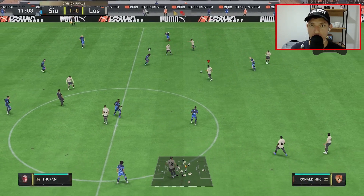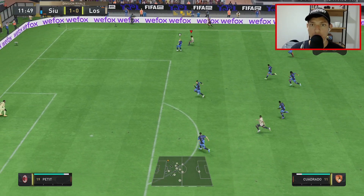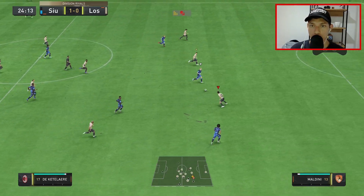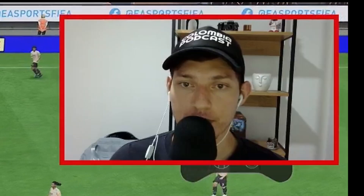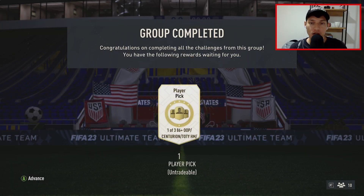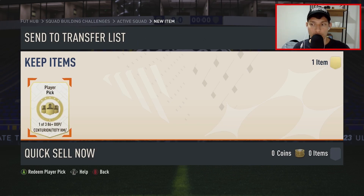Do I have to do that kind of crazy stuff too, like crazy crosses? Let's try it out, let's see if that's the key to scoring goals today. Nope. 86 plus mixed campaign player pick — come on, EA. One of three 86 plus — we either get an out-of-position player, a Centurion, a Team of the Year honorable mentions, or a Future Stars I believe. I'm not going to do a reveal, I'm just going to rip it open. I get what I get.